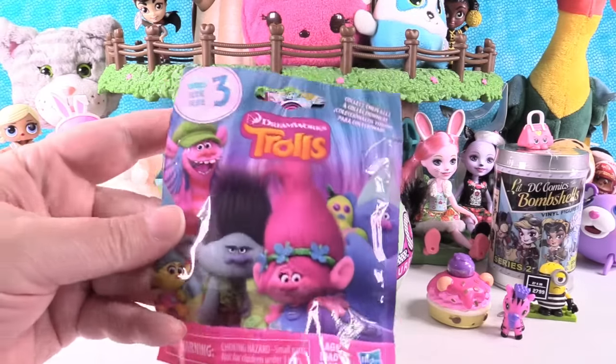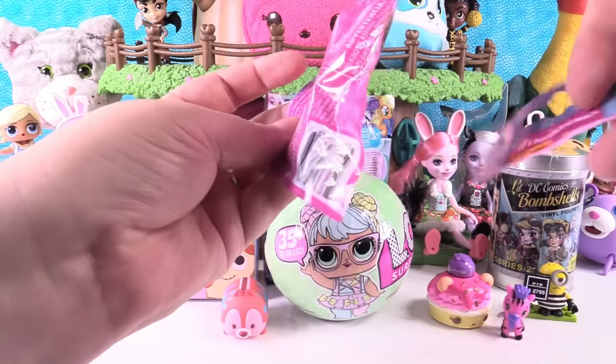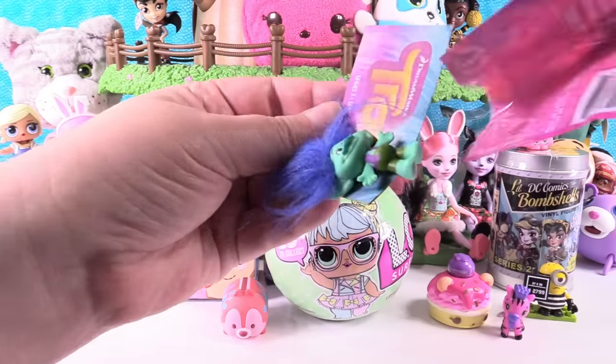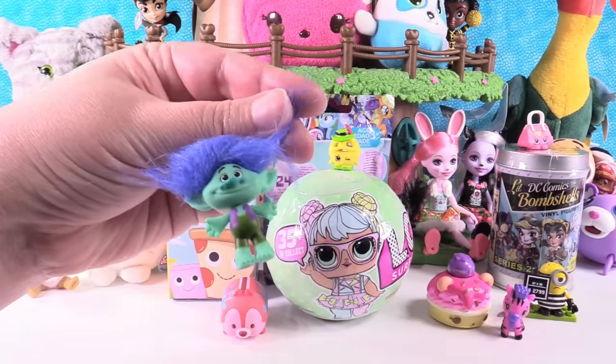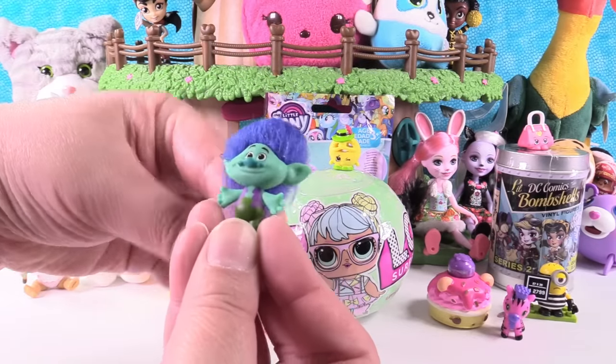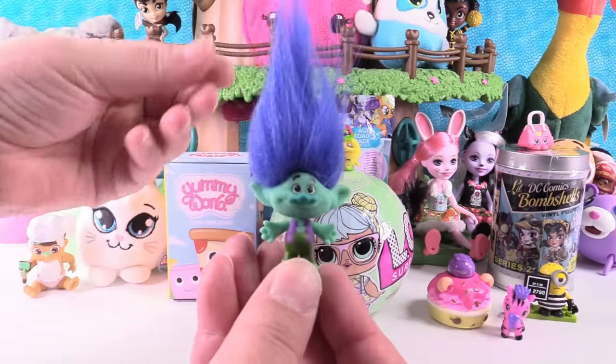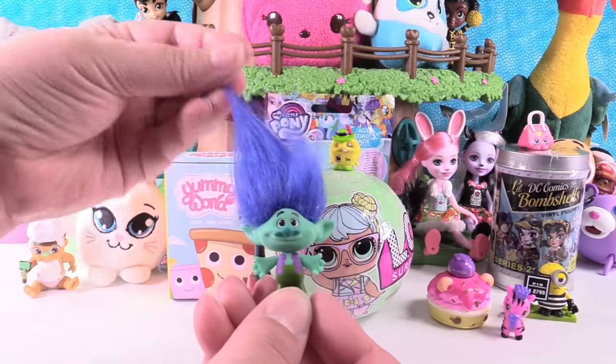Time for Trolls Series 3. I want to get Biggie. I'm hoping for Poppy. Oh, it's Branch! We haven't had Branch in a while. Hello little Branch — little grumpy most-of-the-time troll. So cute. I love their hair, I like playing with their hair.